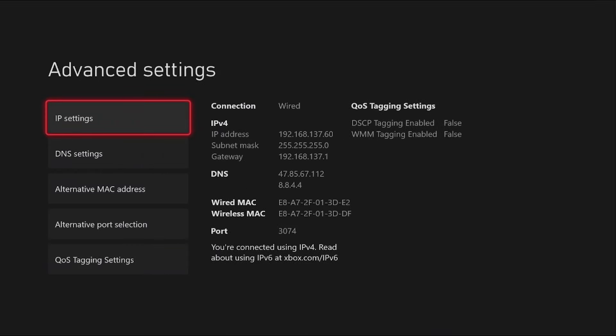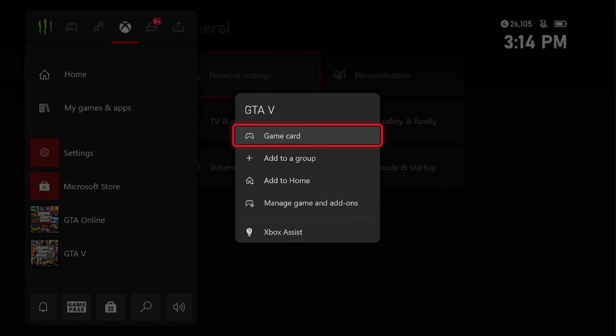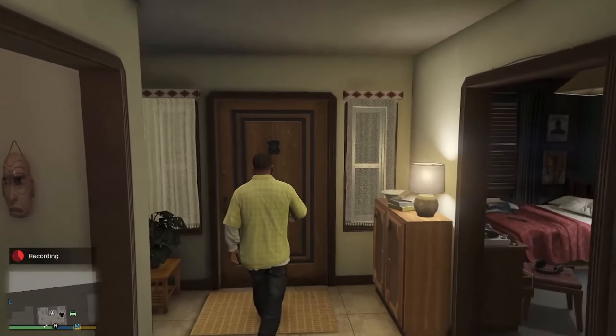Once you have everything entered, it should look like this. Ignore the QoS tagging settings, that's my own problem. From here, tap on your Xbox button, come down to GTA 5, and load into it. I just loaded into Story Mode — all you gotta do to open the menu is press RB and A at the same time.